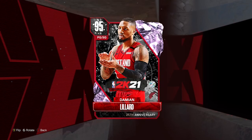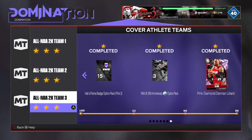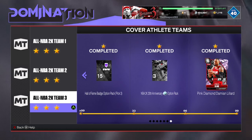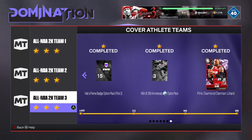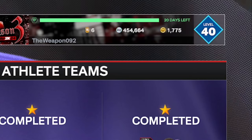As you've probably seen, I've fully grinded out the 25th anniversary domination to get this pink diamond Damian Lillard — to test him out and see if he's a good three-point hunter. I'm not gonna lie, I hate his release and he doesn't play defense, but he has a lot of great offense. This domination in my opinion isn't really worth it — you probably get about 140K MT overall, but on top of that you also get an NBA 2K 25th anniversary diamond option pack which you can sell. I grinded it, got a mint copy, and sold it immediately — that's why I'm sitting on 454,000 MT at the moment.